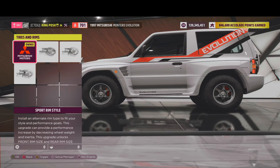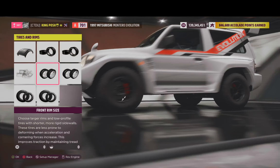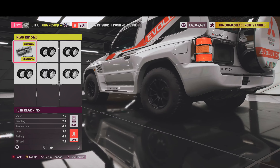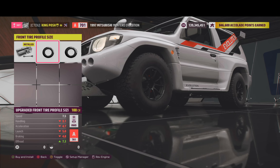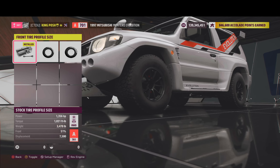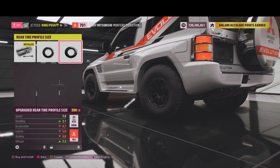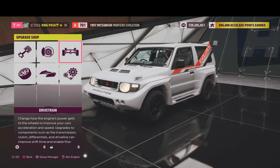It does have my favorite rims — the Wed Sport TC 105s. I'm saving weight with 16-inch rims in the front and 16-inch rims in the rear. Other rims I looked at add weight to the car, and I didn't want to add any more weight than necessary.